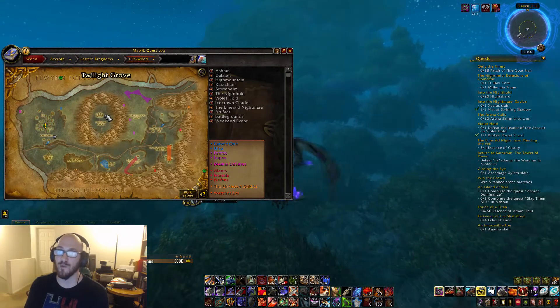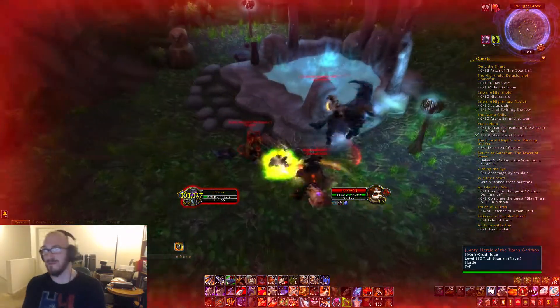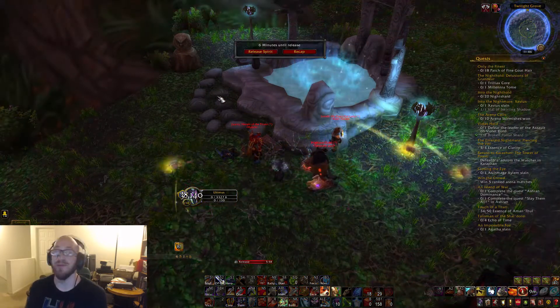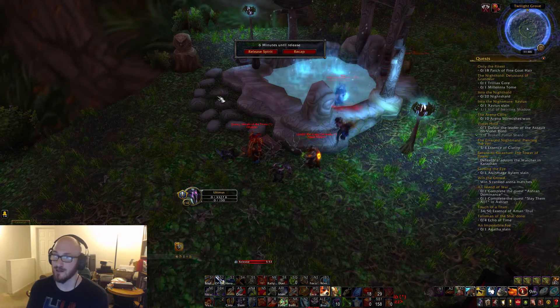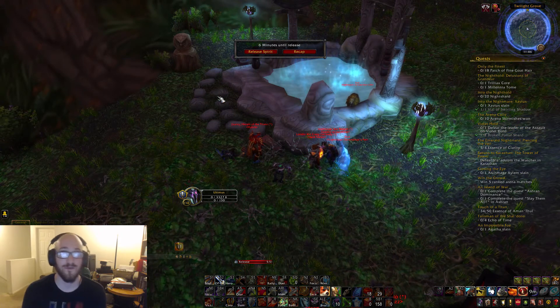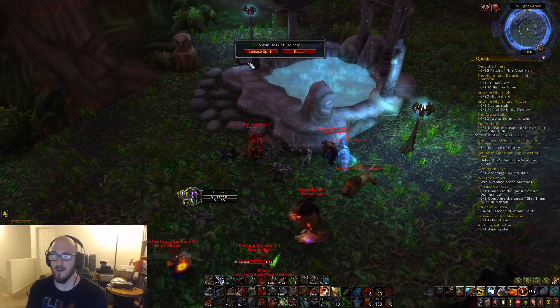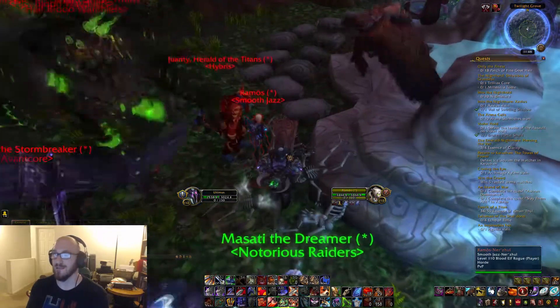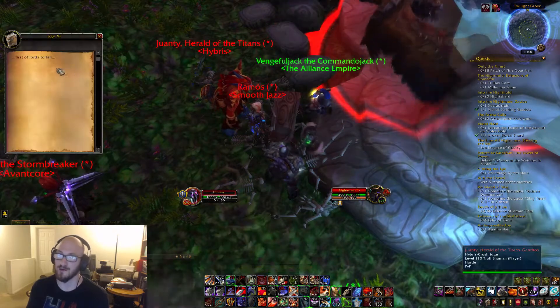Next one, we're going over to Duskwood, the Twilight Grove, which is where the old school Dragon World bosses used to be in vanilla. You will probably encounter some world PvP, so be prepared for that — unless you play on a PvE server, then you don't really have too much to worry about. Definitely encourage you guys to take advantage of the Group Finder tool if you are on a PvP server or are having trouble getting ganked. The page is chilling on this bench right in front of the Moonwell, which is simple to click, grab, and you're done.